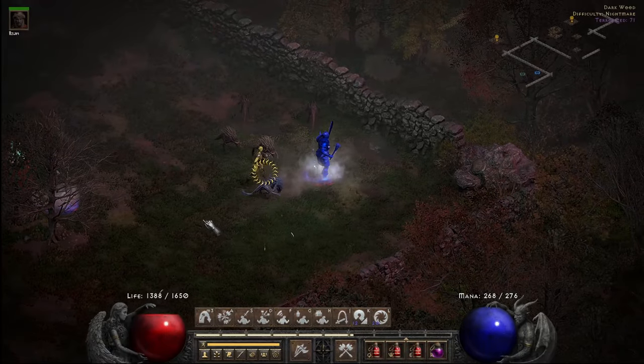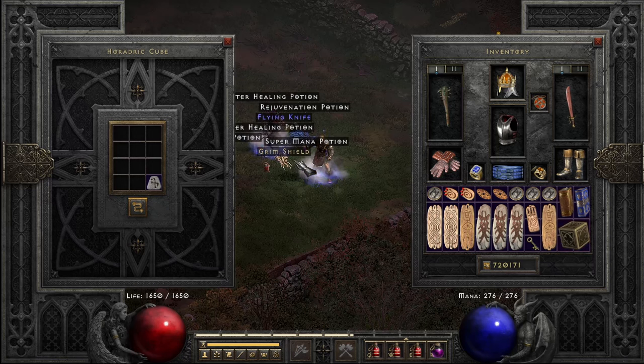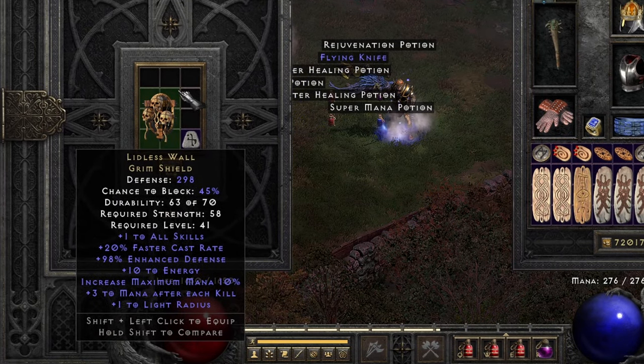Back to the Dark Wood in Hour 20 for just one unique, but it was a decent find: the Lidless Wall Grim Shield — plus one to all skills, some caster rate, and some good mana perks.